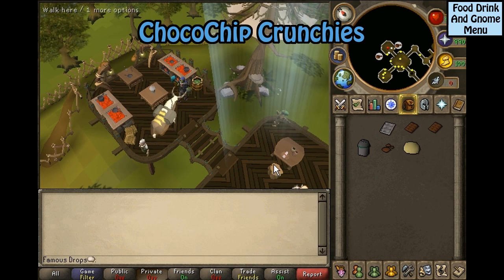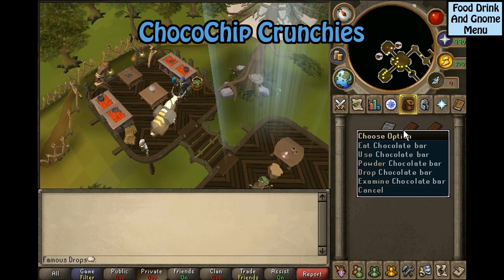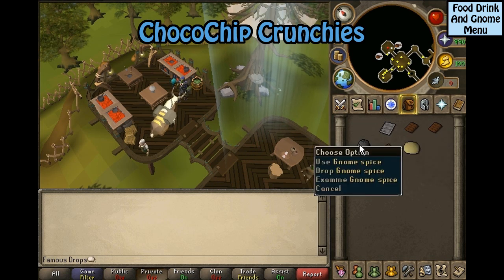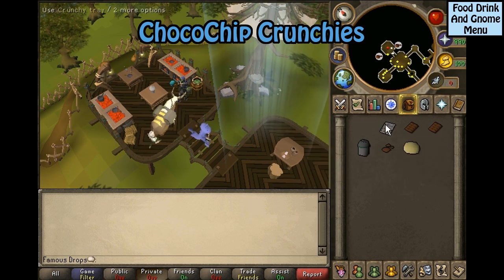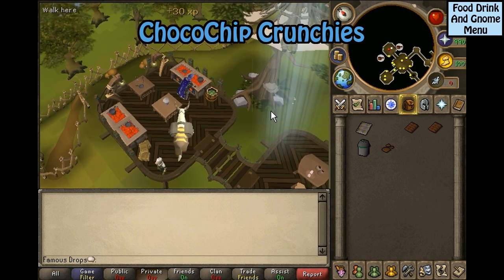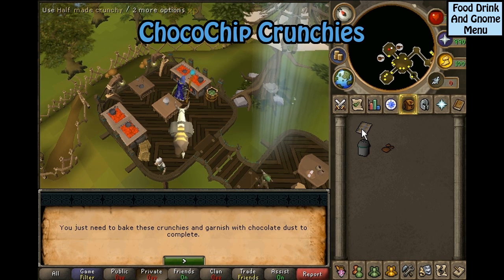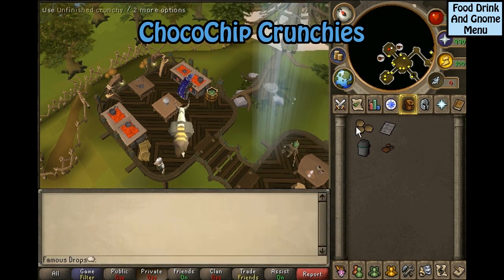Choco chip crunchies: you will need Jean dough, a crunchy tray, chocolate dust, two chocolate bars, and gnome spice. Use the Jean dough on the tray, then use the tray on the gnome cooker. Click on the half-baked crunchies and select choco chip crunchies. Then use these back on the gnome cooker and garnish with chocolate dust.